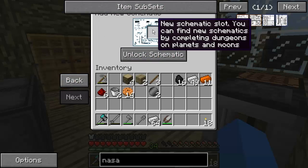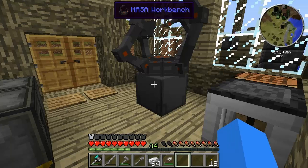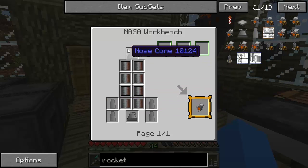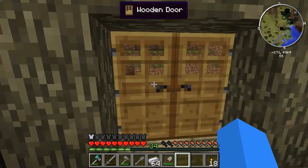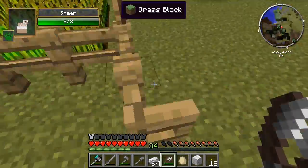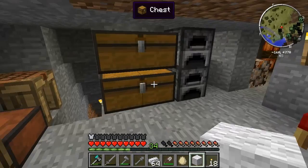Unlock schematic — new schematic slot. You can find schematics by completing dungeons on planets and moons. Tier 1 rocket — got some green slots, an orange slot, and more slots. Heavy duty plates, rocket fins, a nose cone, and a tier 1 rocket engine — that will give us the tier 1 rocket. But not only do we need rockets, we need the oxygen and all that kind of stuff. I make a habit of coming in here and shearing the sheep, because we're going to need a ton of wool, especially for the wires and stuff.